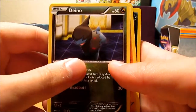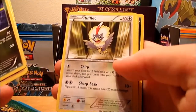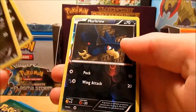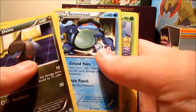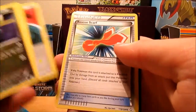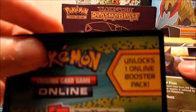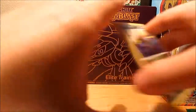We got a Dyno, a Baltoy, a Bidoof again, a Rufflet, a Gible, a Murkrow, Reverse Holo, a Seismitoad Rare, a Rose Raid, a Special Energy, and a Rescue Scarf, and the Ultra Rare Online Code — just kidding, that comes in every pack in case you didn't know.